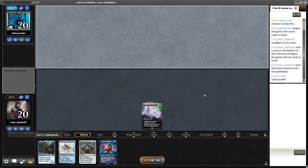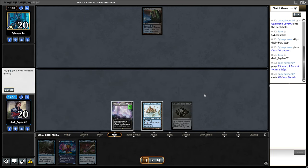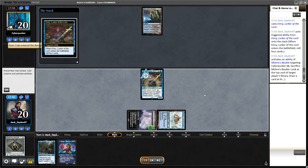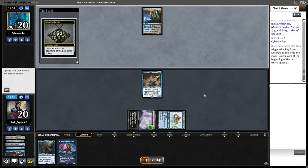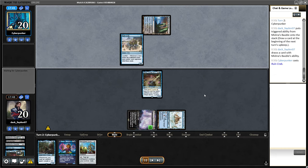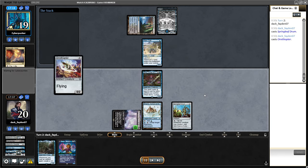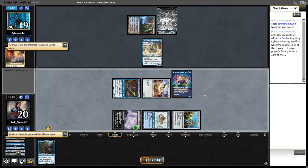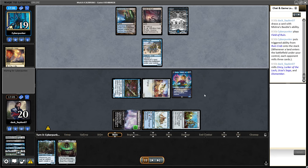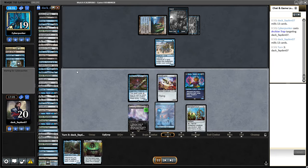Game three — I started with Gemstone Caverns, which means I get to play Rona on turn two. But I also draw Emery and prefer having Emery on turn one with Bauble — Emery mills myself, which is not great against mill, but it's really necessary because the deck depends on it. I get Rona on the field, get the Mishra's Bauble abilities, and now I have Agatha's Soul Cauldron with a bunch of stuff in my graveyard because my opponent milled me.